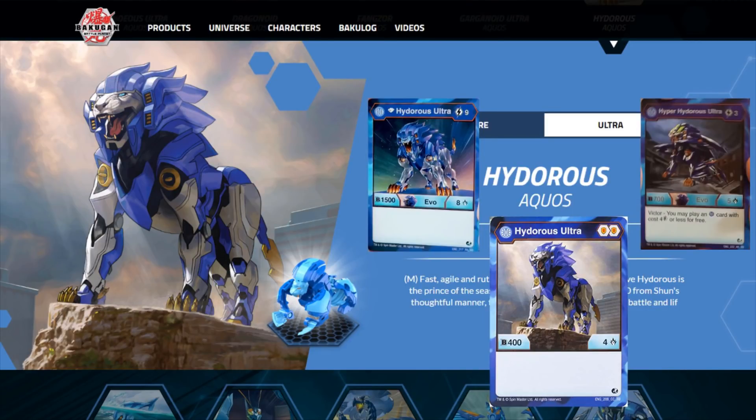Hyper Hydros Ultra — this is an Ace Rare. Diamond Hydros Ultra is just a rare. Its 7/5 — that 700 is not what we want to be seeing out of an Evolution; that is a bit too low. But like Titan Garganoid Ultra, it has a very powerful Victor ability: you may play an Aquos card with cost four or less for free.